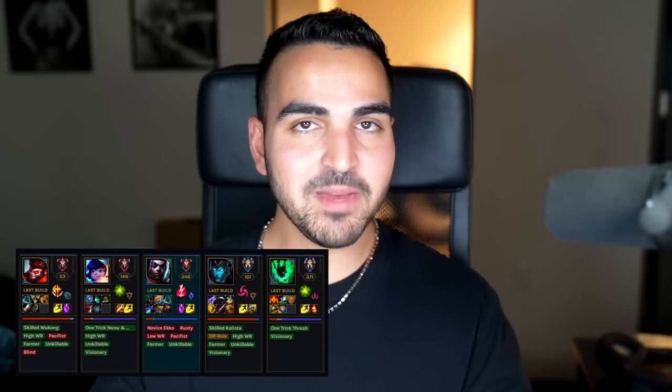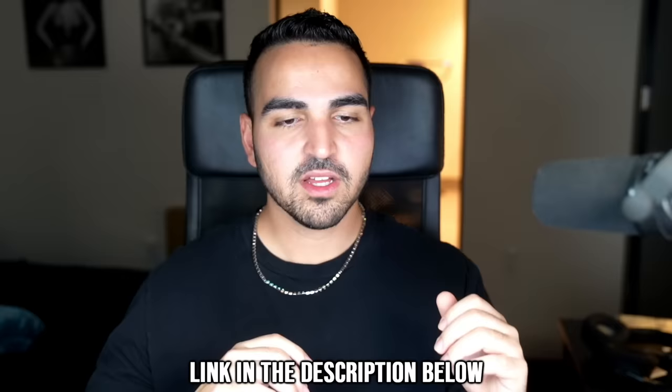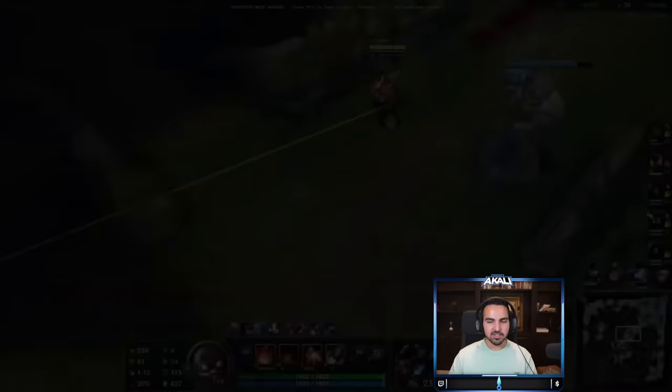Tags are an instant way of seeing the weaknesses and strengths of your teammates, foes, and even you. In game, you can also see the live stats on all summoners like win rates, full builds, last builds, team comp analysis, and damage distribution. After the game, check the full analysis of recent games, including personal performance, comparison to opposing lane, and much more. Get FaceCheck right now using the link in the description below.